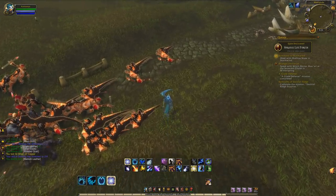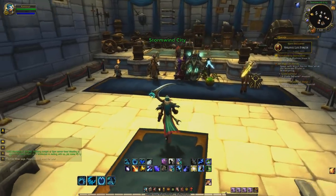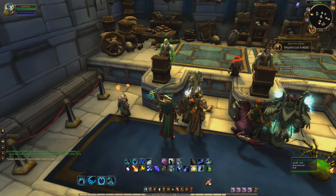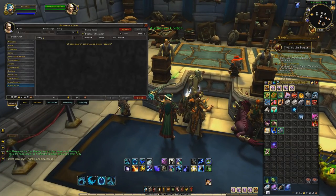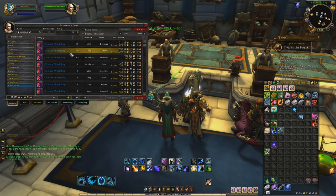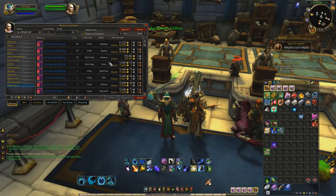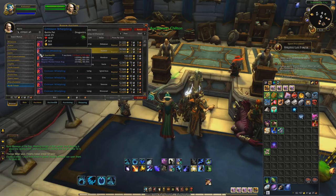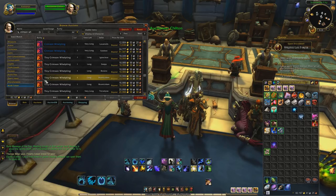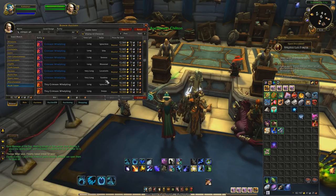That is it for the farming portion — we'll see you for the next part. Alright everybody, we're back after that cut. I'm just going to go ahead and show you the prices on my auction house right now for the Crimson Whelpling. The Crimson Whelpling is going from anywhere from 20,000 gold all the way upwards of 100,000 gold on my server right now.